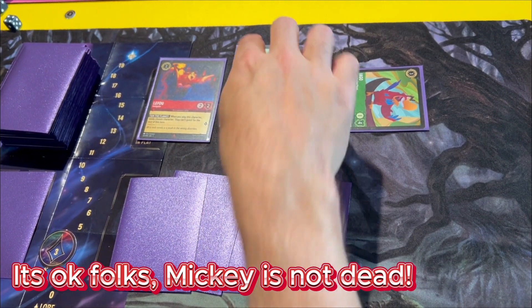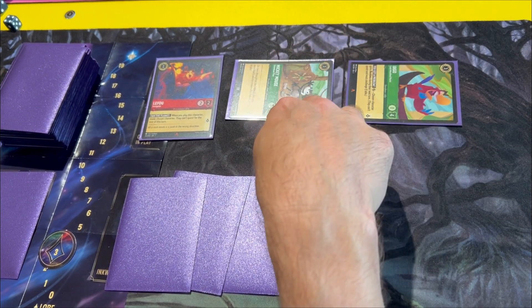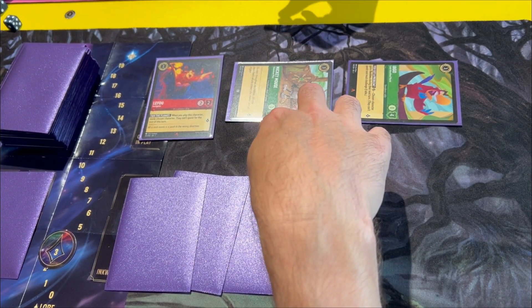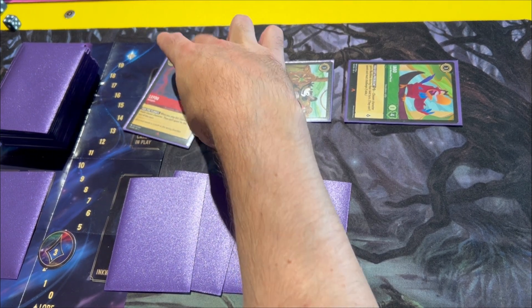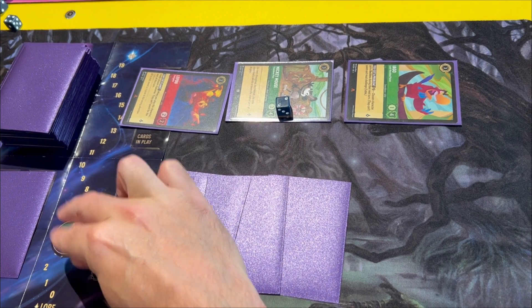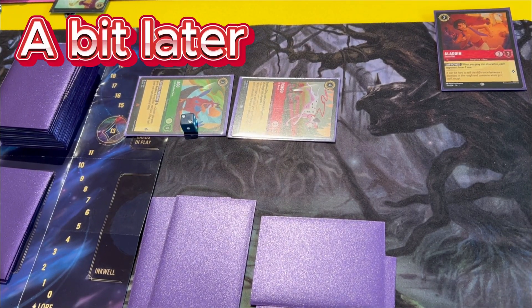I should probably use Mickey to attack, so Mickey is now tapped and that leaves Mickey on one health. And then I'll quest with Afu for four lore.